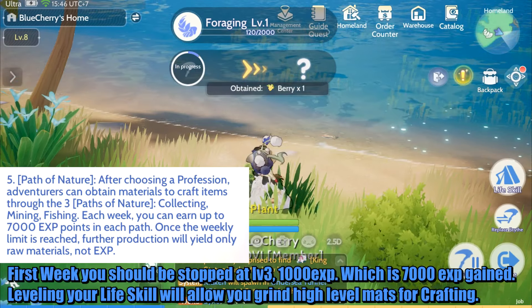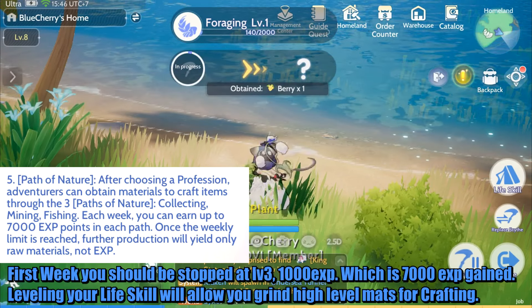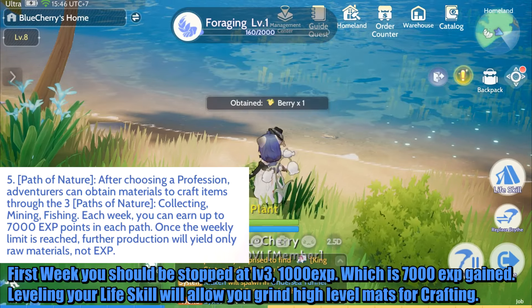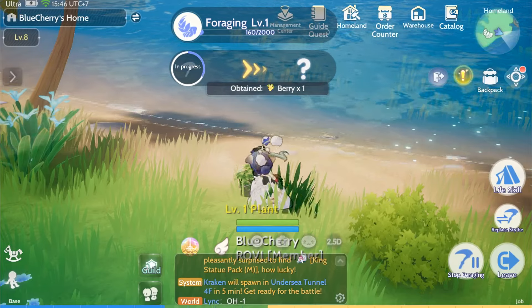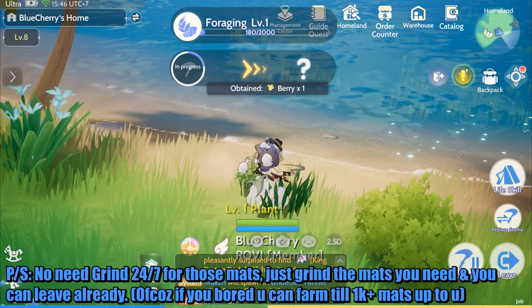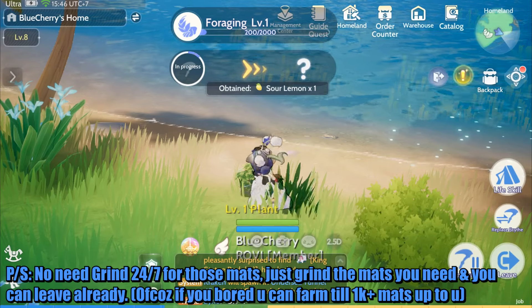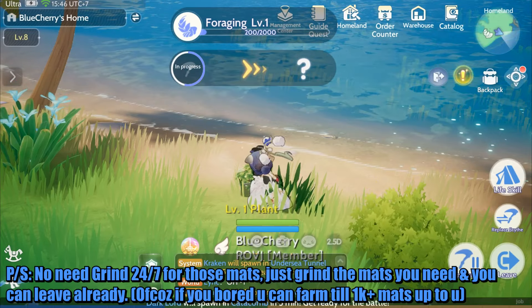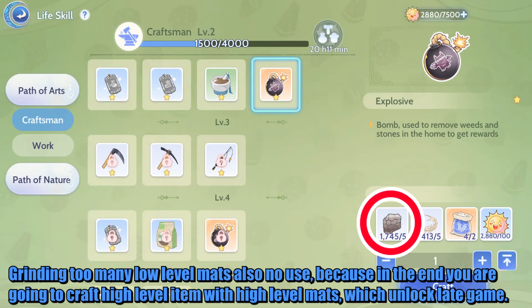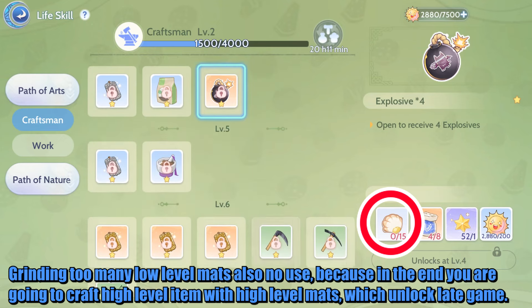In the first week you should stop at level 3, 1000 EXP, which equals 7000 EXP gained. Leveling your life skill will allow you to grind high-level mats for crafting. No need to grind all day — just grind the mats you need and you can leave. Grinding too many low-level mats is no use, because in the end you'll craft high-level items with high-level mats, which unlock late game.